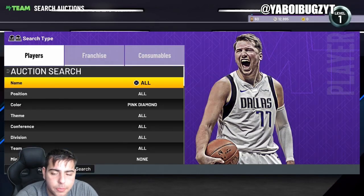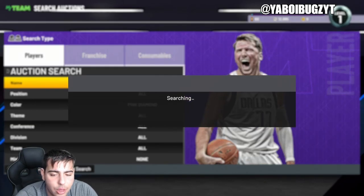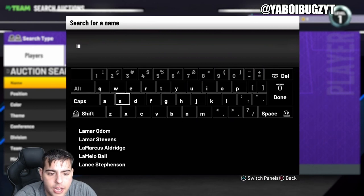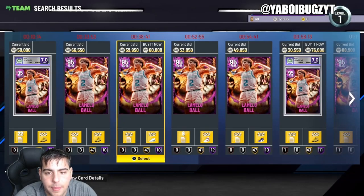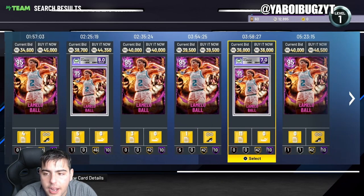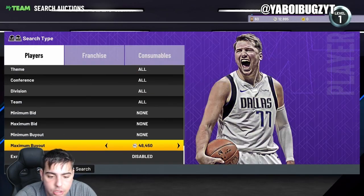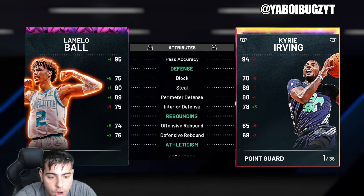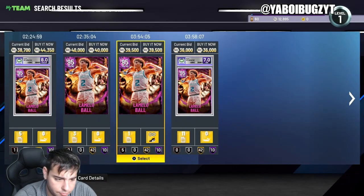If you have a squad, it's a really good way to make MT. Buy a budget baller squad, grab some cheap diamonds and pink diamonds, and just work the market. Sit on the pink diamond filter and see what's going on. Another card you should keep your eye on — I got absolutely smoked by this card — LaMelo Ball pink diamond is something else. For 39k, 36k with a gem-in seven, this card is no joke. I'm getting rid of my galaxy opal Curry and picking up this LaMelo.